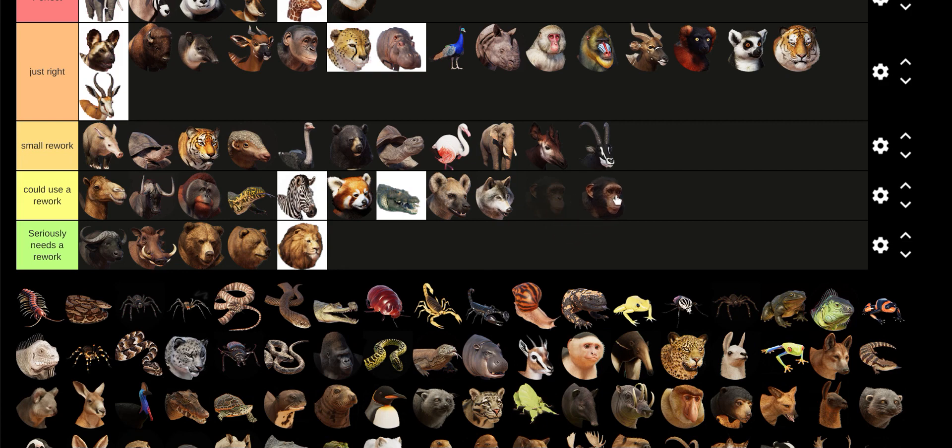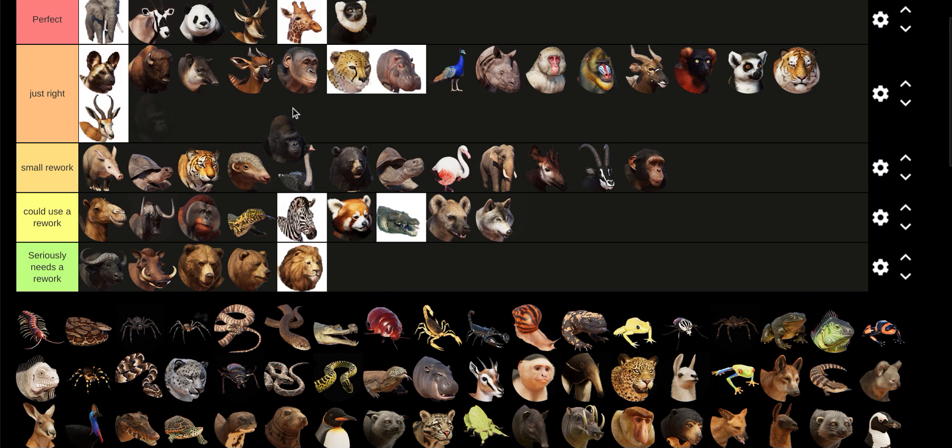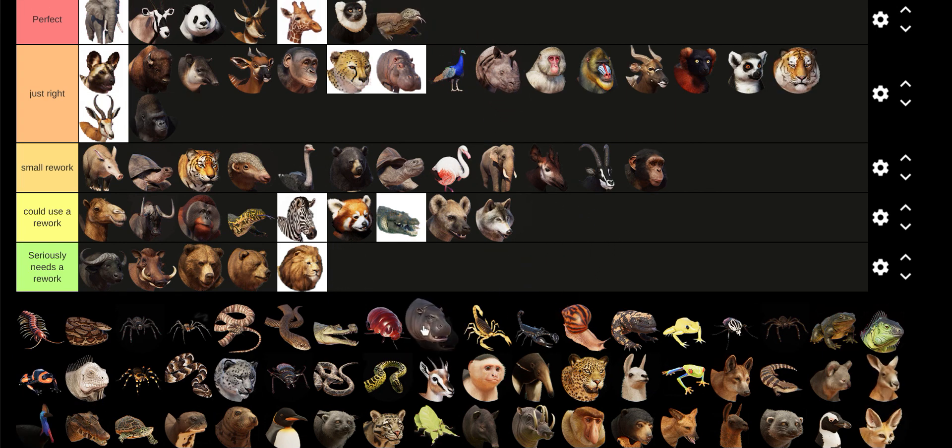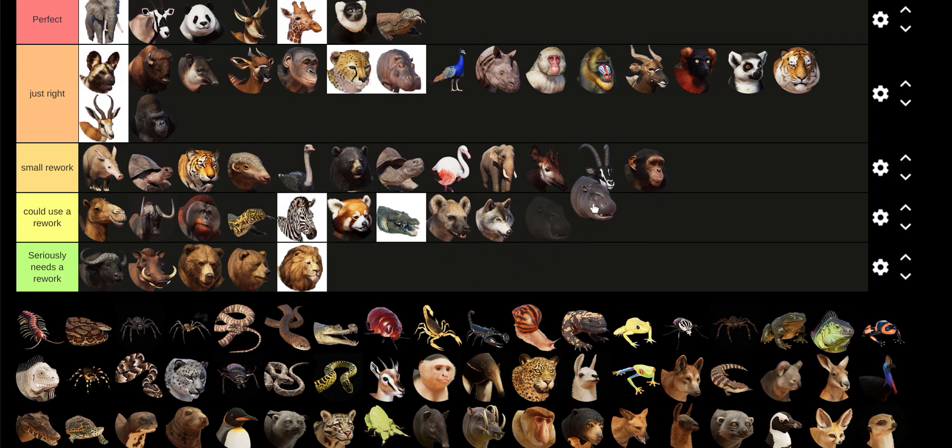The Chimp — the face looks a little bit cartoony. The Gorilla is Just Right, but I have a little problem: is it just me or is the male too skinny? Maybe that's a nitpick. Komodo Dragons are perfect. Pygmy Hippo — I don't have an opinion, but they're fine.